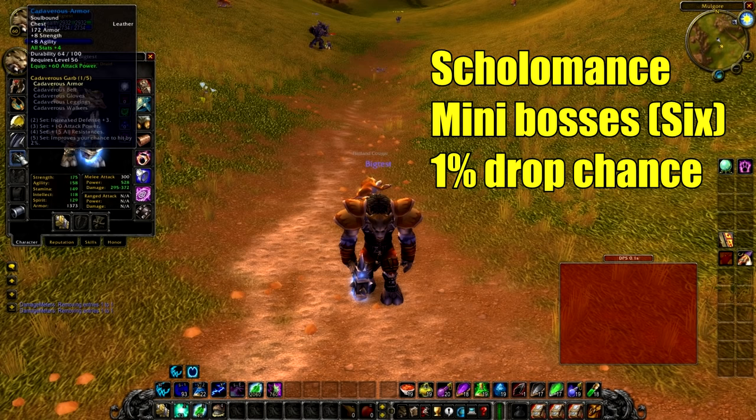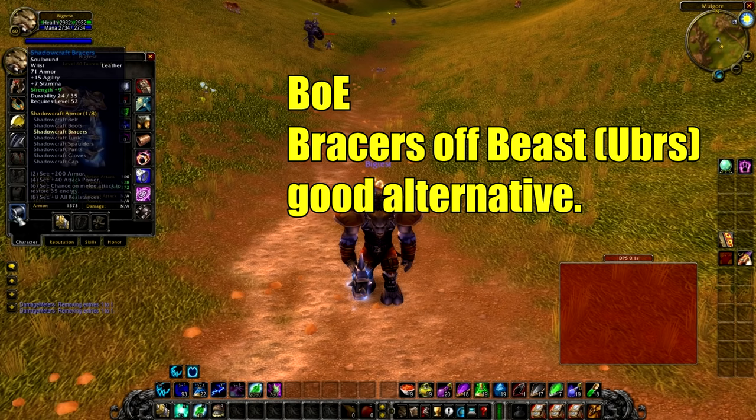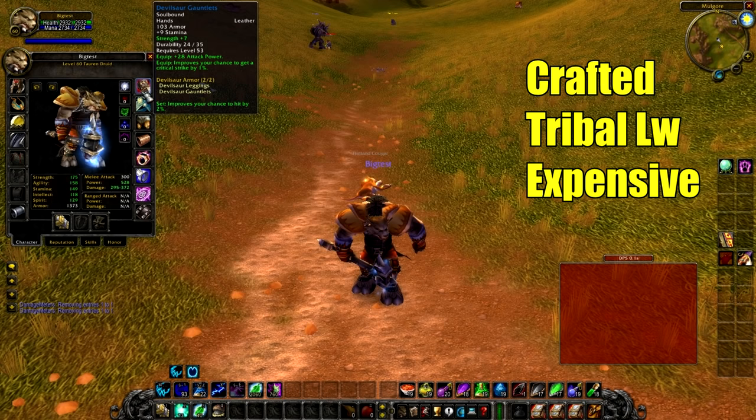Best in slot chest is the Cadaverous Armor — it drops in Scholomance off any of the many bosses. There are six of them and it has a very low drop chance, so it's quite a grind. For bracers, use Shadowcraft or BOE bracers from Upper Blackrock Spire as a good alternative — just get anything with agility and/or strength. Best in slot gloves are the Devilsaur Gauntlets — they're best in slot because of the set bonus with the pants.